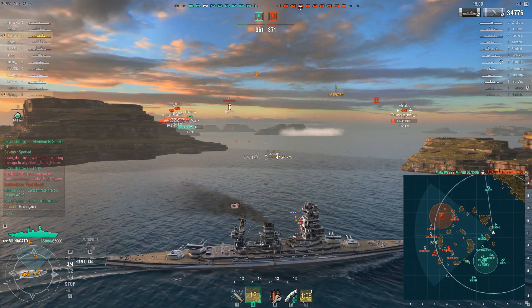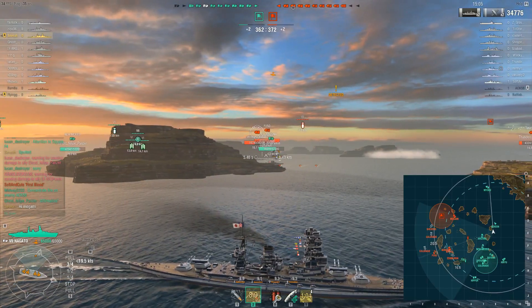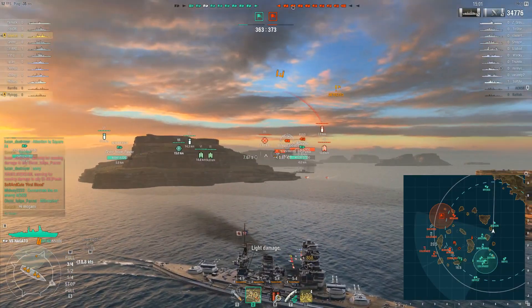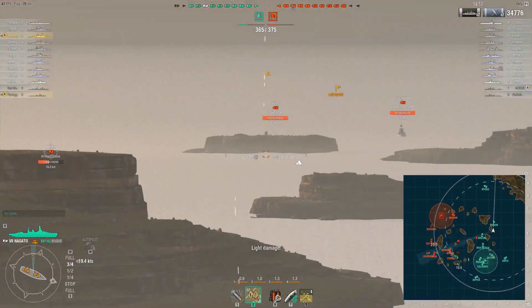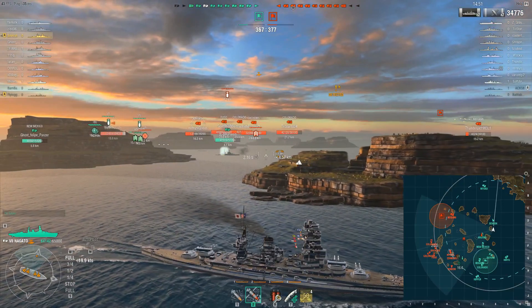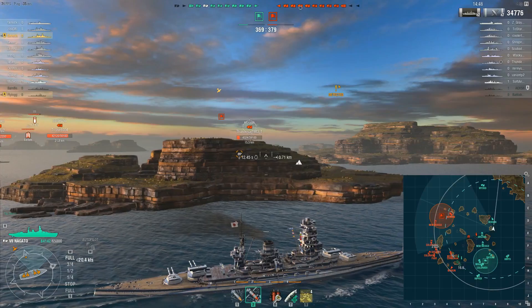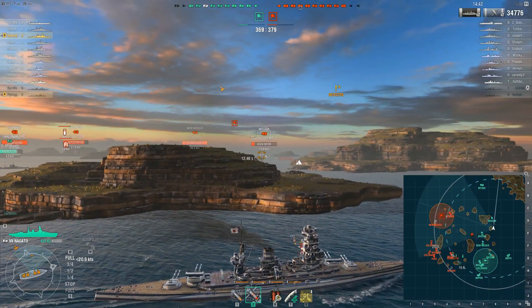And in one volley has basically shown the reason I don't like Mogami. Sure, Mogami was sailing pretty flat at the time, but they did turn out — not soon enough. Just got caught. And with a ship the size of the Mogami, you seem to get caught an awful lot. And accurate guns like the Nagato's — well, they find their way into the center of your ship and just ruin your day.